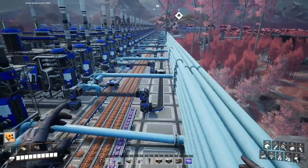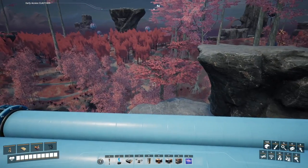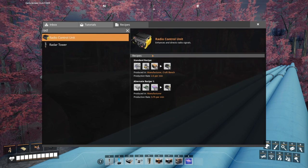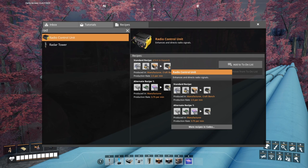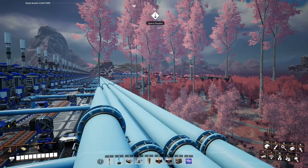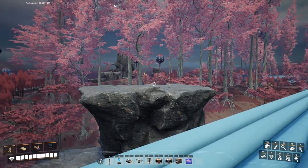I'd like to lay out the train station and then the manufacturers for the quartz crystals to see where they're going to go. We might even do the computers and the radio controlled units. So this is going to be a pretty big train station. Let me calculate how many pickup and drop-off stations we'll need, tie them in here, put the train stations, and then the machines producing the products. We might have to elevate it a little bit.